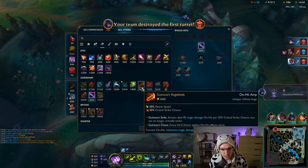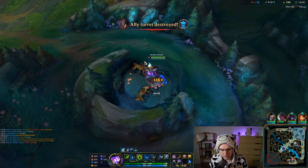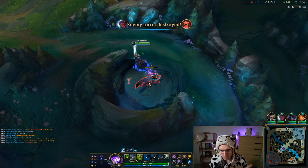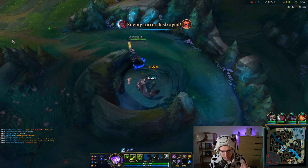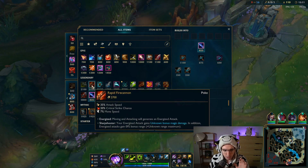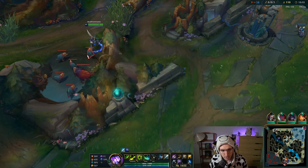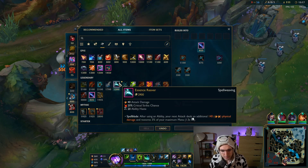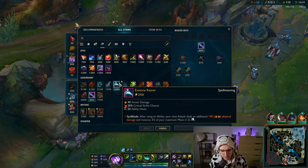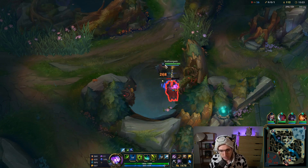I'd love to get more CDR, but at the same time we need more crit — because the crit actually gives us CDR because of Navari Quickblade's passive. If we could get a little bit of both that would be great. I haven't really looked at what items give both cooldown and crit chance, but I think it's Ezintrever and Navari. But Ezintrever's not that good — it has Spellblade which synergizes okay but that's not really what we want.